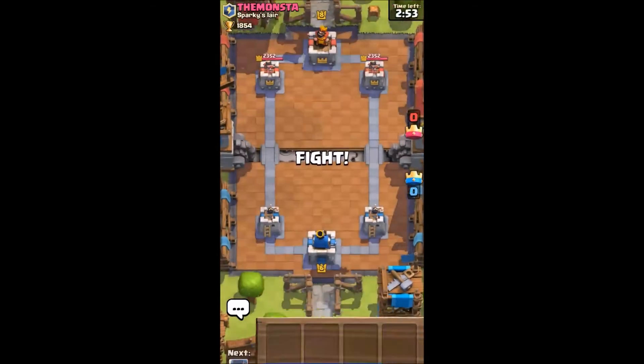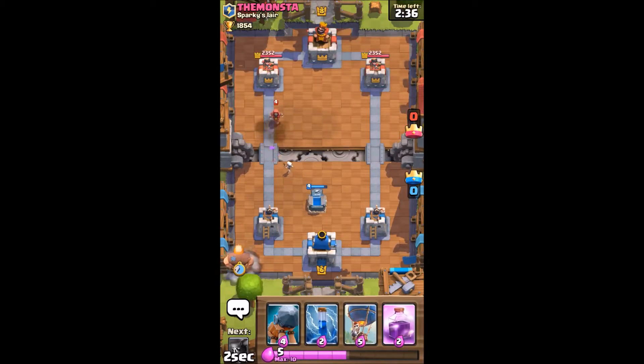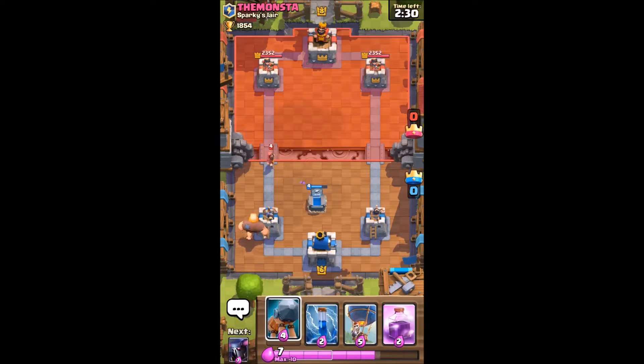Jumping into Match 1, we're going against the monster. As you can see here, we got an interesting set of cards. I'm going to set the tombstone down — it's going to slowly trickle out stuff. He's going to play a passive wizard third.